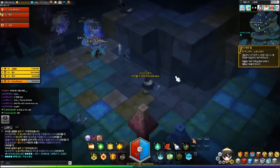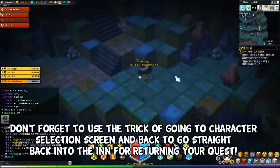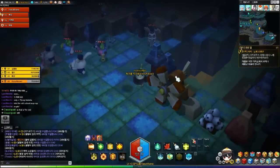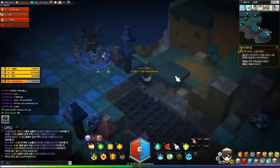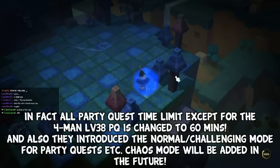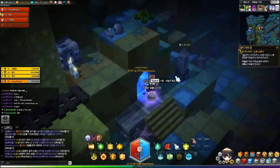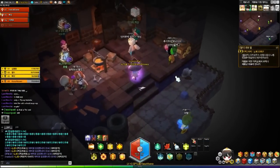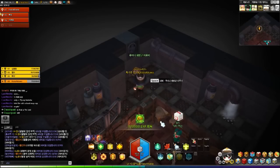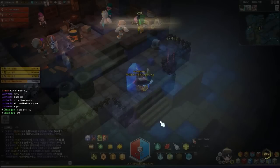The other patch they did is they introduced normal mode and challenging modes to party quests. Challenging mode is the same difficulty level as what we usually did in the past. Normal mode — which we cannot choose for this party quest because it's a 4-man — I think challenge mode only applies to Kemen party quests. So they want to take away the stress of clearing a party quest — you want to enjoy doing a party quest, especially the ones you are leveling with. When there's a DPS race requirement due to a tight time limit, people become very selective when finding members, and people that get rejected get very upset, and your player base becomes smaller.